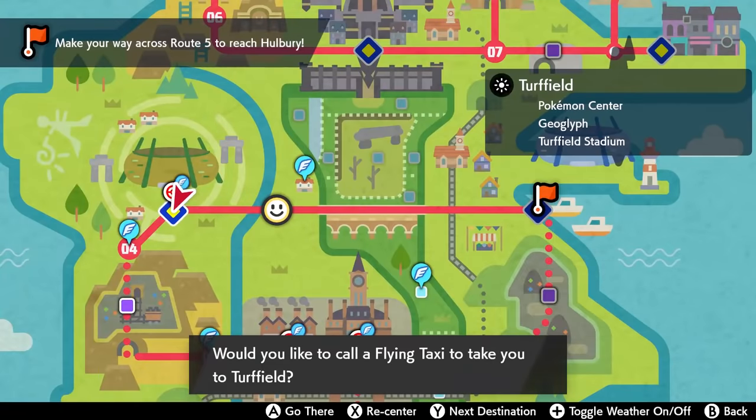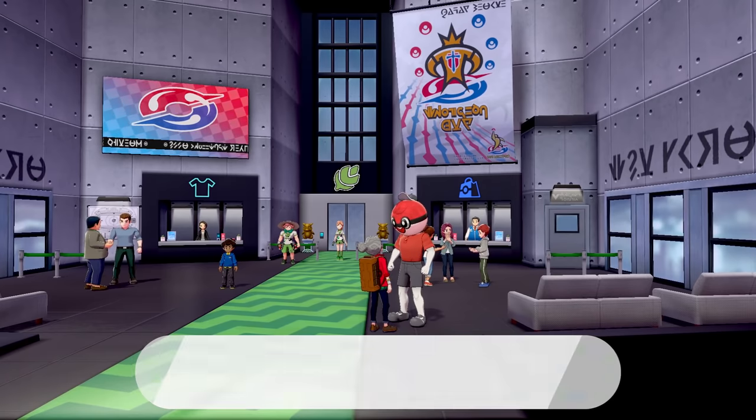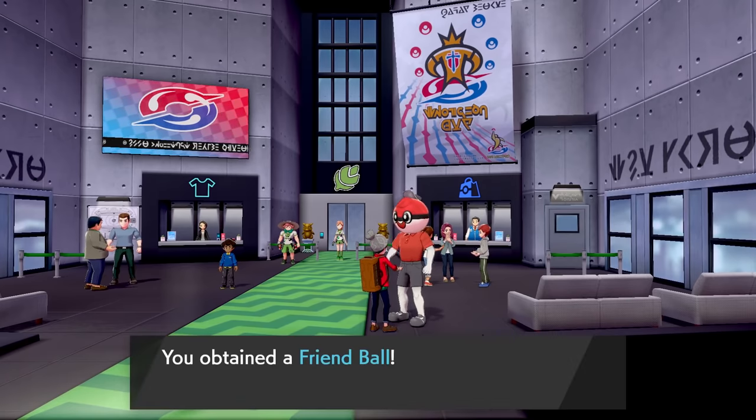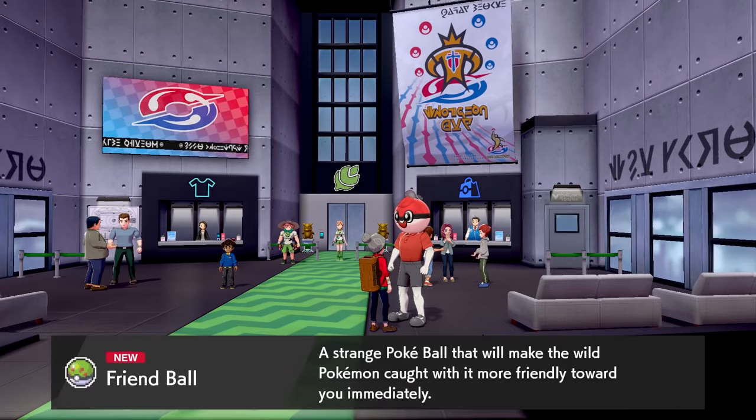If we talk to him in Turfield to celebrate our new friendship, he gives us the Friend Ball, which is really good because when you use it, it immediately makes the friendship of your Pokémon much higher — very good for those Pokémon that evolve with friendship.